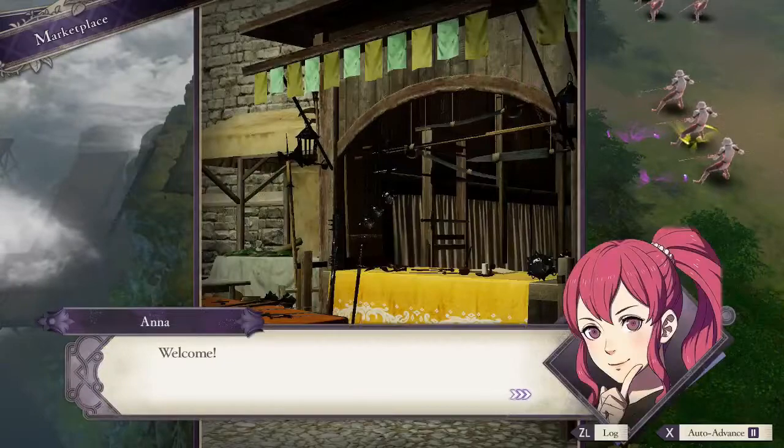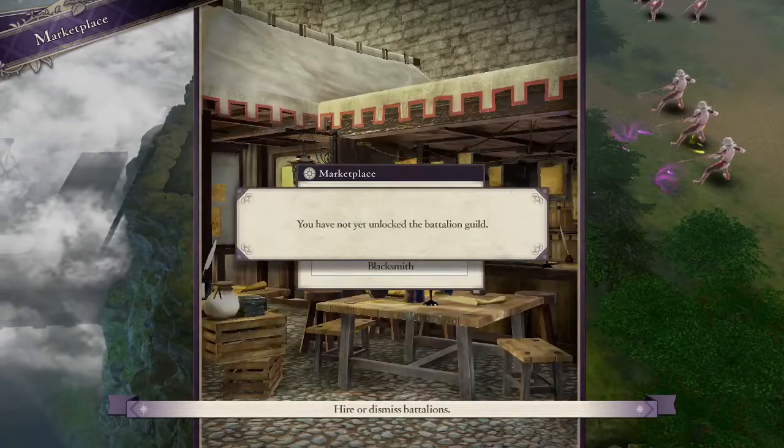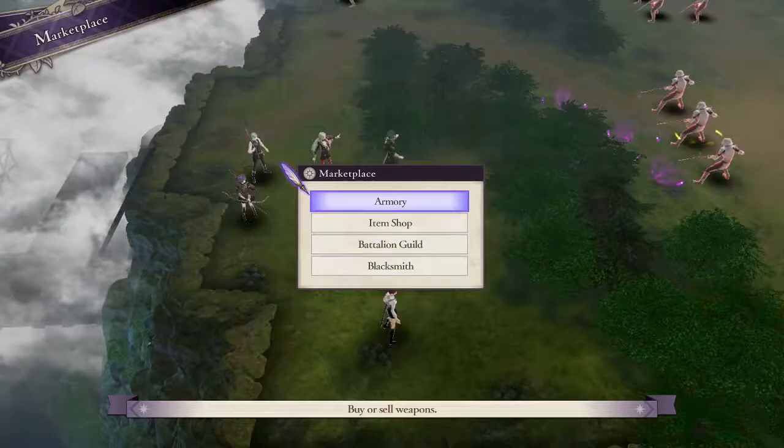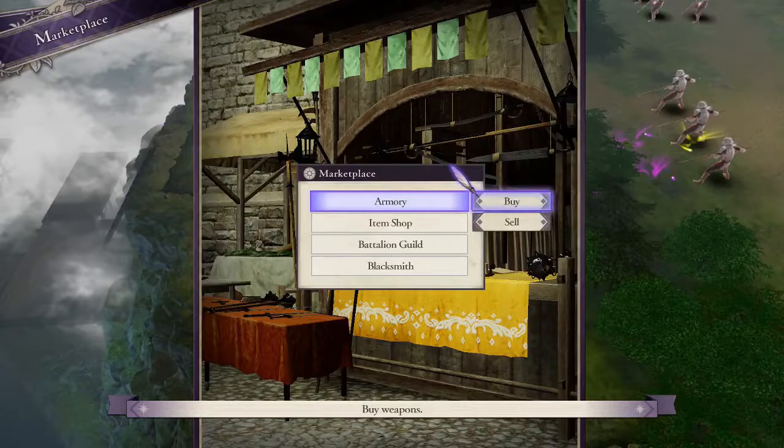I can buy things — hey, Anna's in the game! Okay, I can't buy anything there, but I can in fact buy items from here.